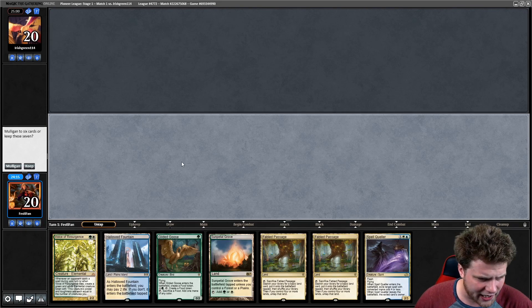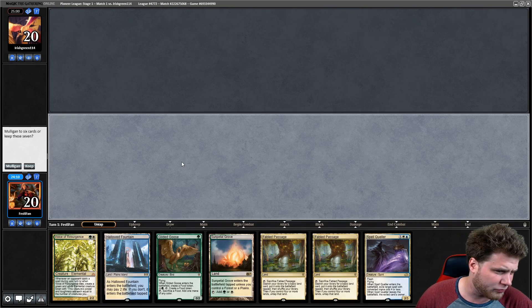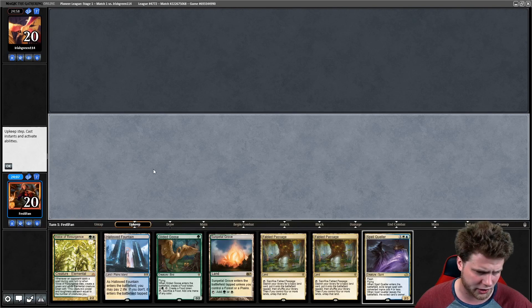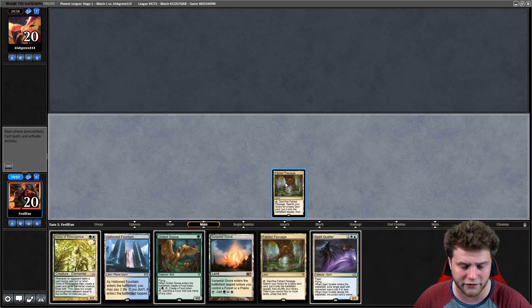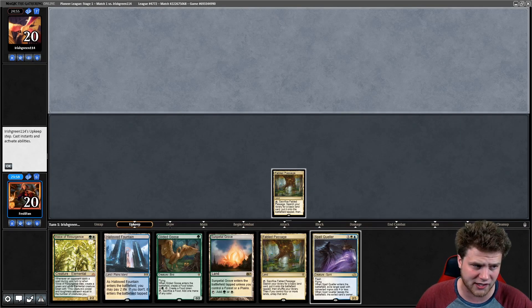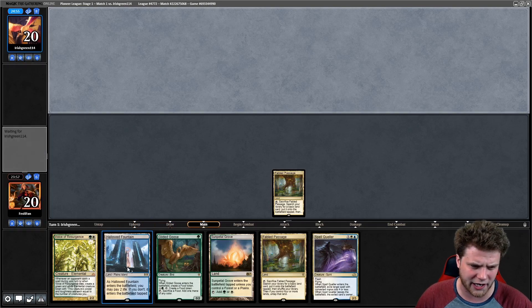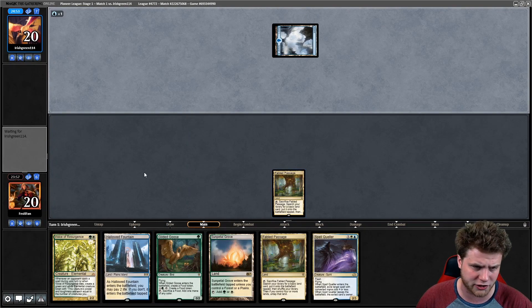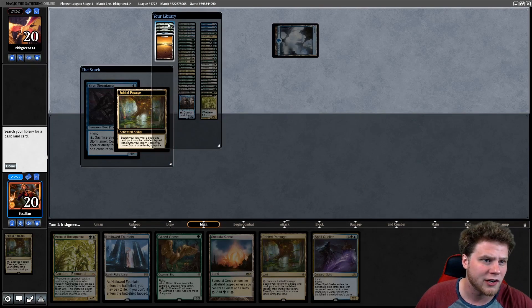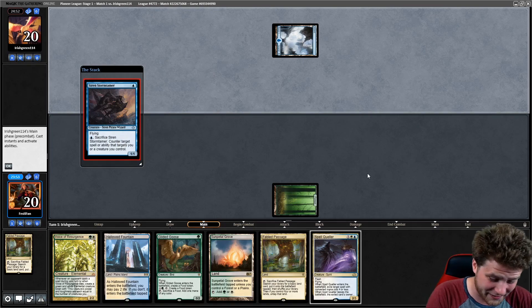It's a little awkward because we can't cast Gilded Goose on turn one, but we still get to go Voice of Resurgence into Spell Queller here. I think this is a keep — a close keep, but a keep. We want to start with one of these Fabled Passages, though one of them has to come into play tapped unless it's our fourth or fifth land drop, which is unlikely. This could be that mono blue deck I've seen running around — Voice of Resurgence is probably going to be quite good against that.